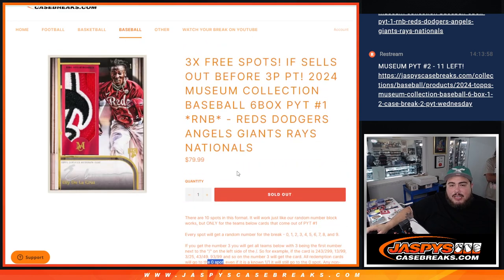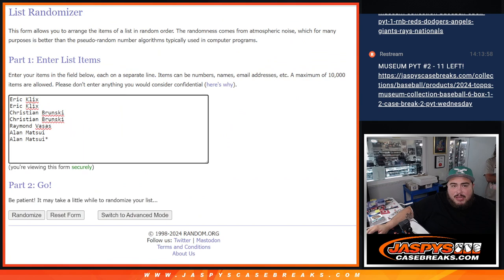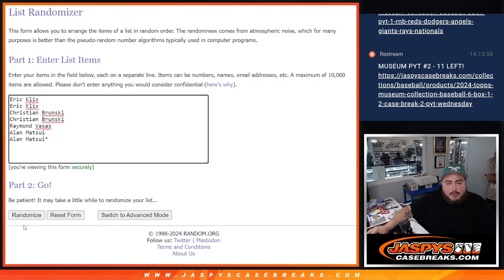Other than that, everything else should be pretty good to go as an RNB — it should be a fun one. The dice roll I'm going to use is for the free spot giveaway, and then we use the same dice roll for the list of names and numbers. So let's click dice roll — it is a three and a two, five times. Here we go.